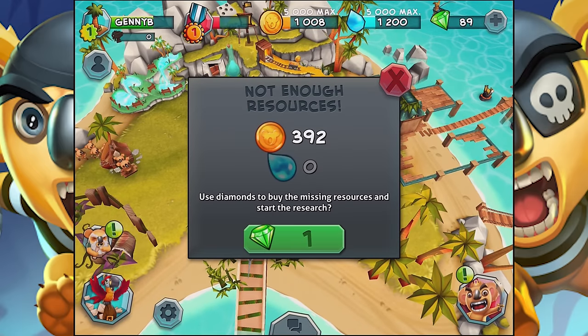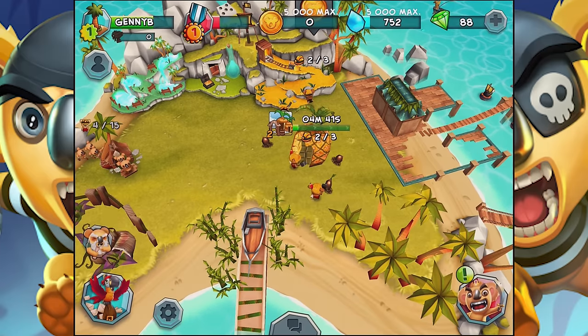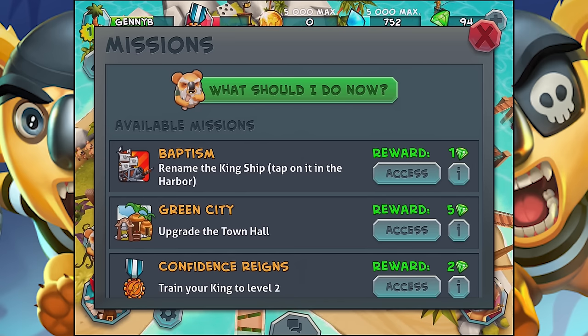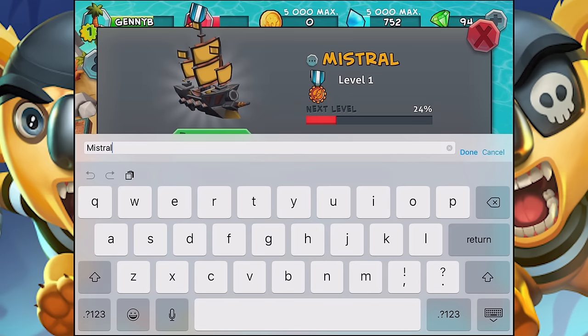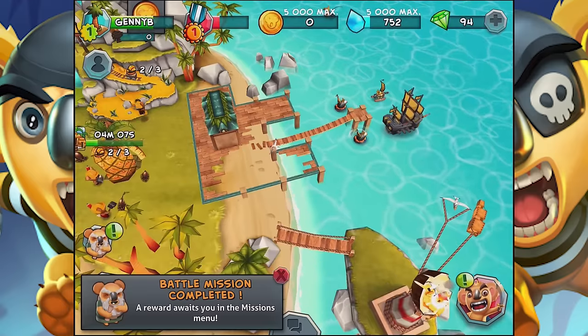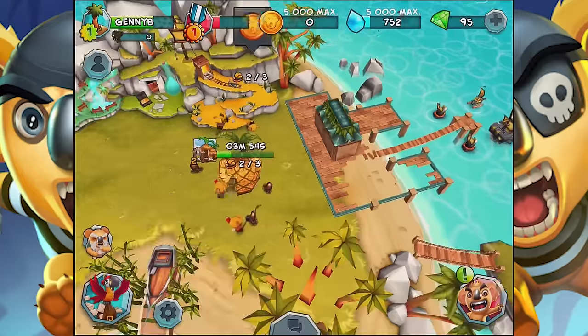Not enough resources — use diamonds to buy the missing resources. It only takes one diamond — that's how they get you. What should I do now? So we've actually finished some of these tasks already. Rename the kingship — oh, you know what we're going to name it. We're going to name it Mud Bucket. Done! Boom, that's so cool. We can collect that and get a thing. If we upgrade the town hall, we get five diamonds. Gives you a way to get the little diamonds and stuff — very, very nice.